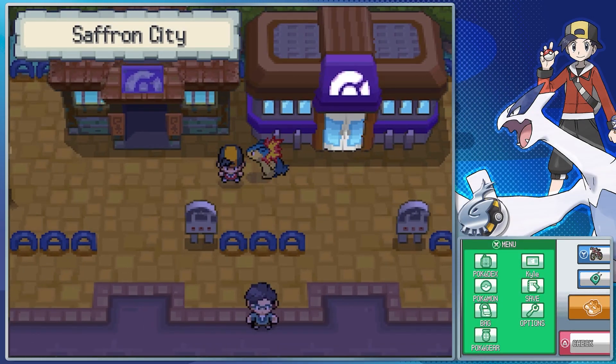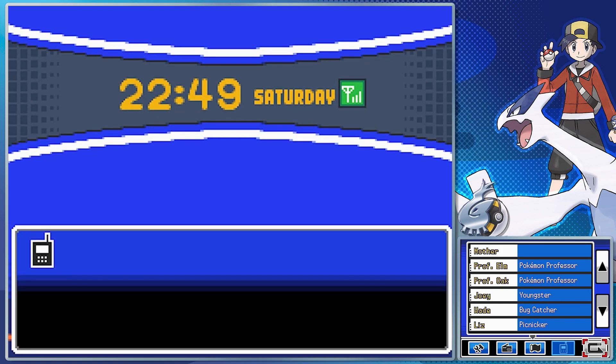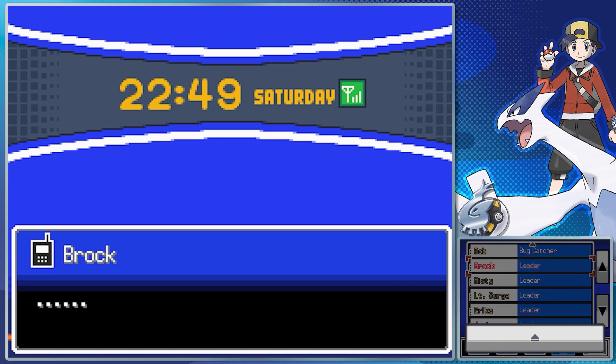Hello everyone, and welcome back to Let's Play Pokemon SoulSilver. In the last part, we found all the Day of the Week siblings and did all the rematches against the Johto gym leaders, and now it's time for us to do that against all the Kanto gym leaders. You might notice in the bottom screen that for some reason my Johto gym leader numbers are missing. I'll talk more about why in a moment.